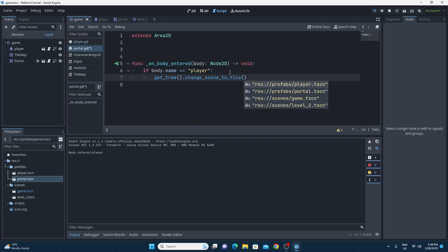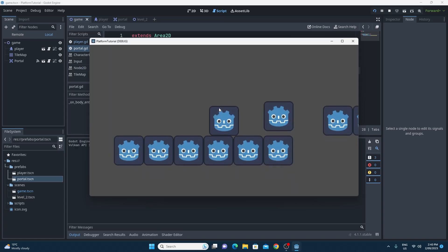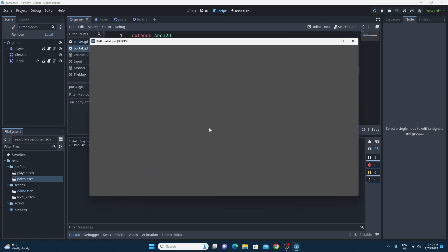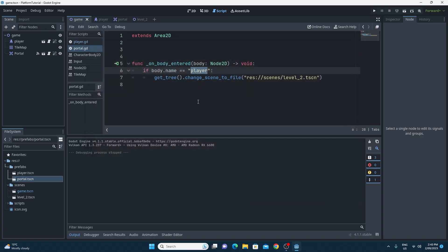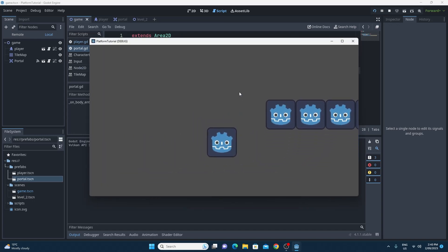Inside the if block, to load the scene we use get_tree().change_scene_to_file(). When typed correctly, you should see all the scenes in your res folder displayed as a path. I want the Level Two scene, so I'll use the autocomplete and press Enter to confirm. This simply loads Level Two when the player moves into the portal. Let's restart and test it - walking to the portal loads the next level. We now have everything needed for a simple functional game.